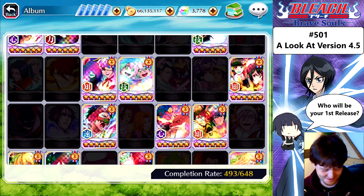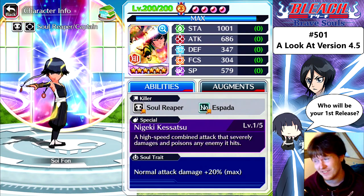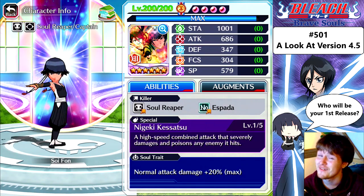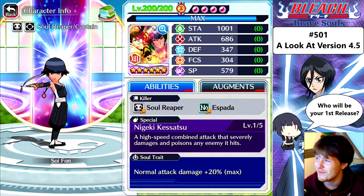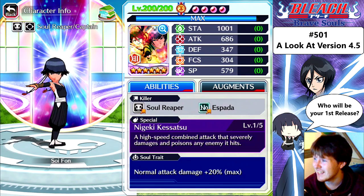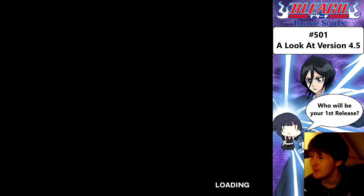Here we go — Tag Team Soifon. Do not disappoint. Not 700, but the stamina's good — just over 1000: 1001. Attack: 686. Still good. Defense: 347. Focus: 304. Spiritual pressure: 579. The spiritual pressure isn't really spectacular, but I go full speed with her anyway so I don't care. That attack is very nice. I'm alright with that.